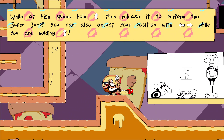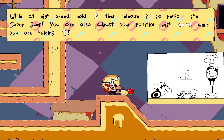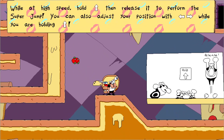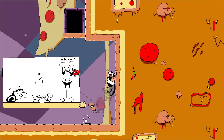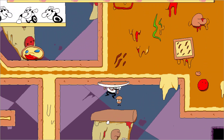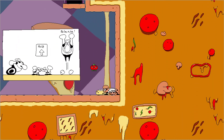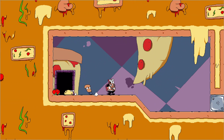While at high speed, hold up then release it to perform the super jump. You can also adjust your position left and right while holding up. Wait — while at high speeds, hold and release. I see what I have to do. That's really cool. Yeah! It wasn't exactly perfect, but why not?